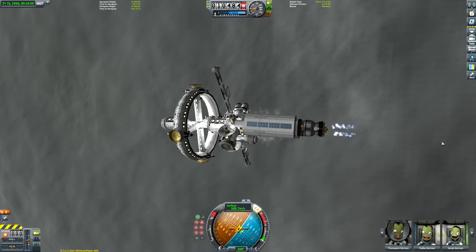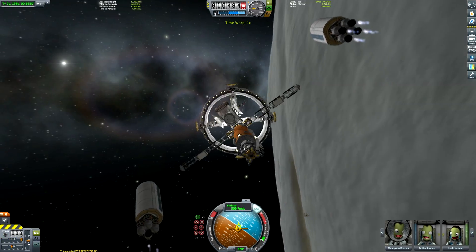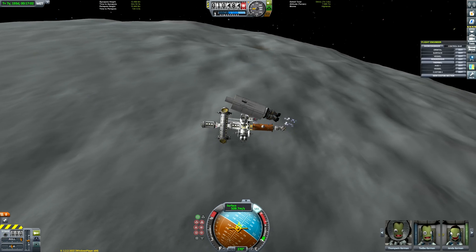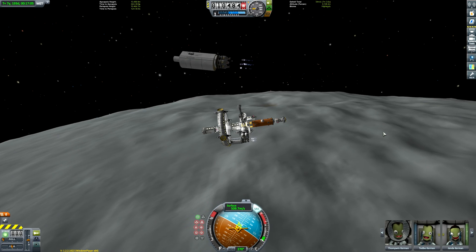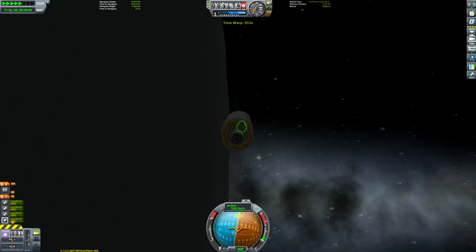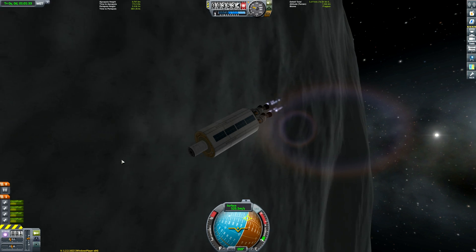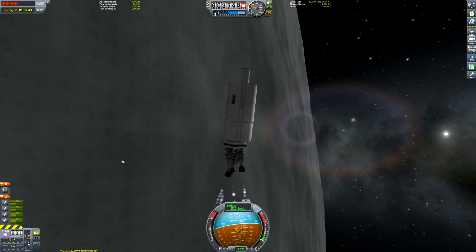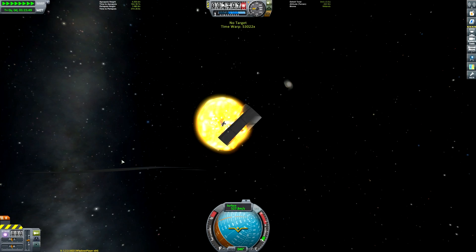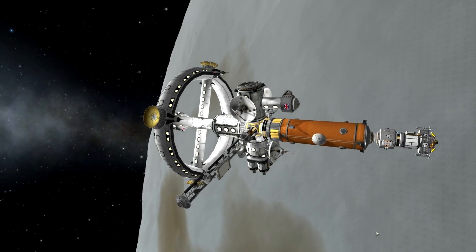Now comes the task of de-orbiting those side boosters. They don't have probe cores, so what we can do is fire up the nuclear engines very slightly, initiate a spin to make sure they get clear, and then they'll start burning retrograde until they hit the surface. You can switch to one of them using the square bracket keys. We can actually still time warp and when we drop out of time warp the engine will start burning again. If your engine flips around the wrong way, just initiate some time warp until it's facing the right way. Or you could try to freak the Kraken out and make it self-destruct — and yeah, it's hit the ground. I probably should have put docking ports on them so the lander could de-orbit them, but I forgot.